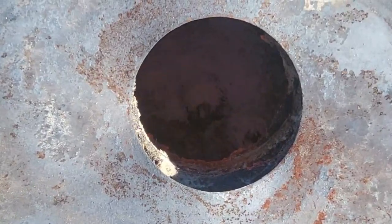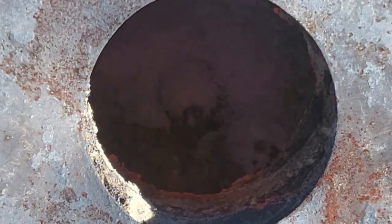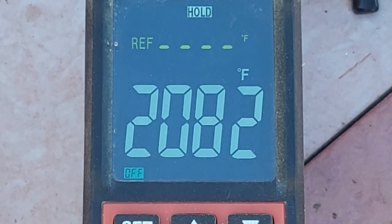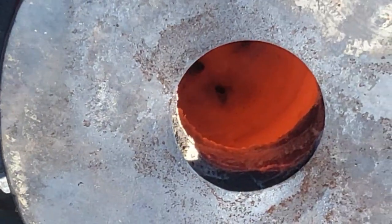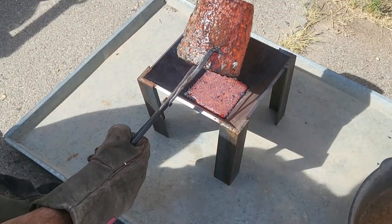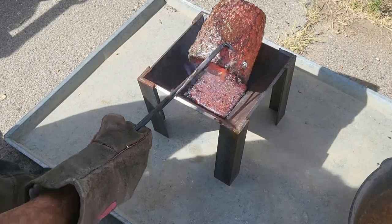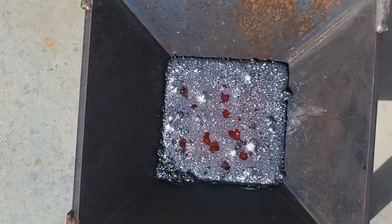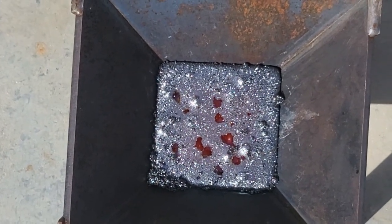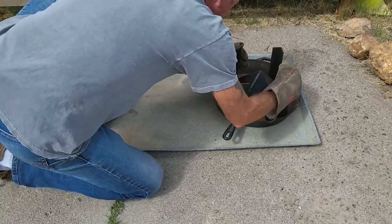We smelt our ore at around 2,100 degrees, and then we cupel it. When we smelt, it's a two-part process — first we smelt the ore, then we cupel down the results. We put a collector metal at the bottom of the crucible, heat everything up to 2,100 degrees, let it cook for an hour to an hour and a half, let that collector metal collect all of the precious metals, and then when it cools, we put it into a conical mold. When we get the button off the top, that has to be cupeled down.